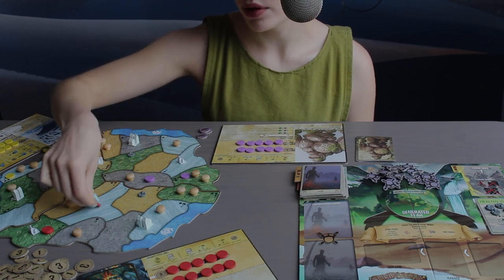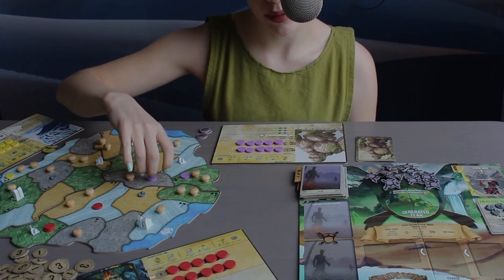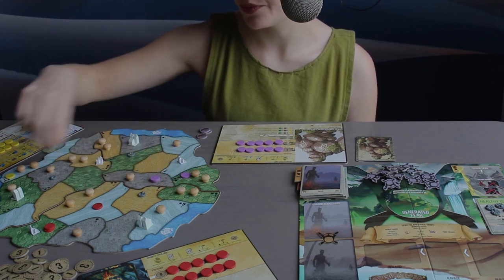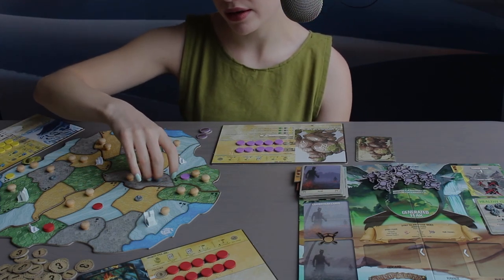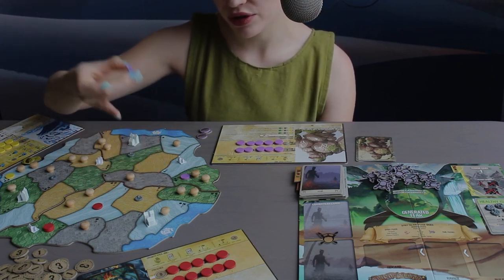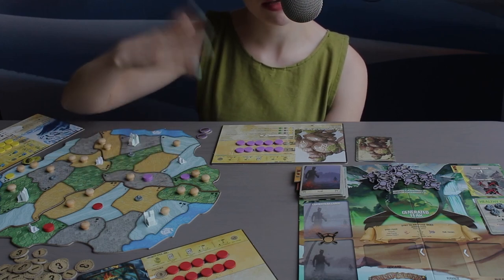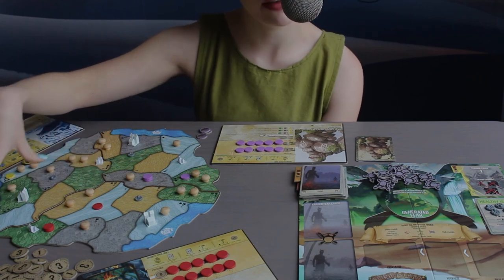The colorful discs are your spirit presence tokens. Each player gets their own color, and you track where you are based on these tokens. The presences can die, but not by being attacked. These pieces show where your spirit is, but they won't be actively attacking in the same way the Dahan and the invaders do.